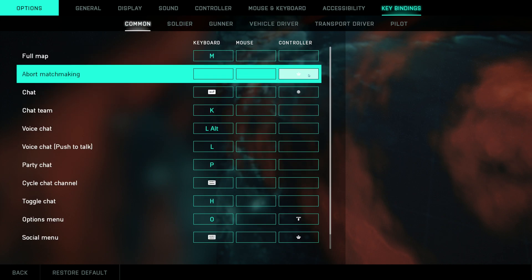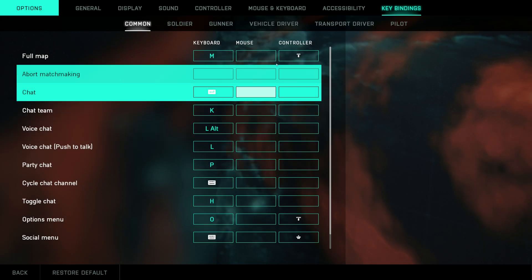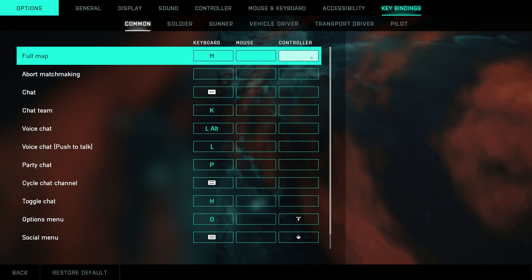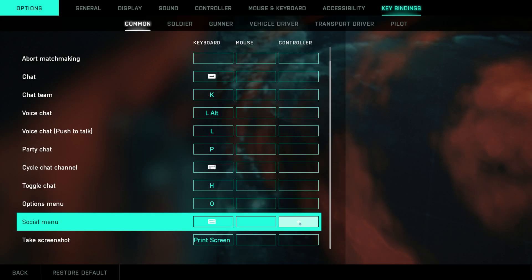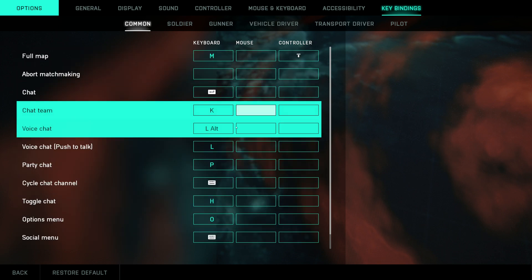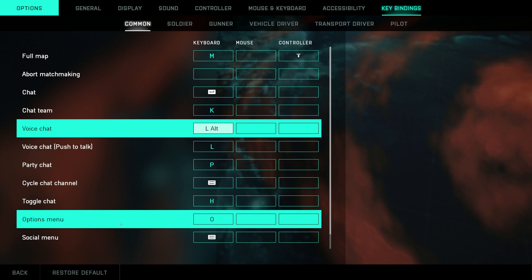Sometimes you will run into buttons where you cannot unbind — for example, that one just popped up and holding Escape doesn't work. But that's fine, you'll only run into a couple of those. Just make sure everything else is unbound.